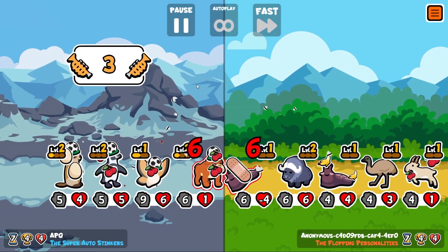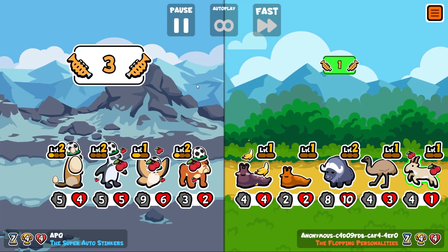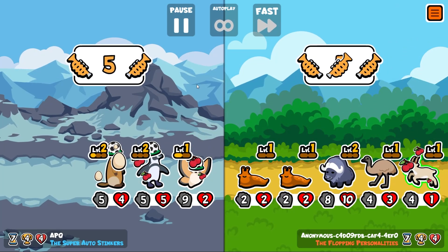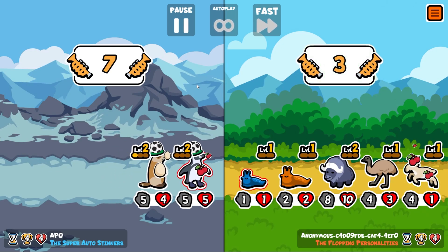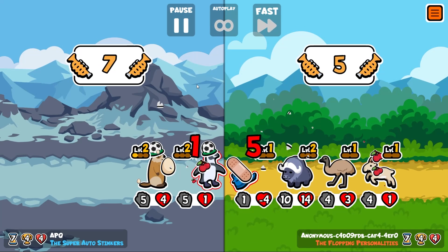The thing at the back needs to die. They've got slugs — whenever somebody faints that gives them a trumpet. Then that summons a monkey, but luckily there's not enough space. We don't even get past the slugs.